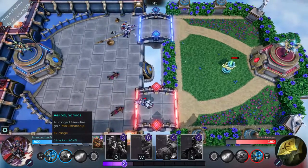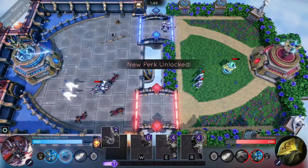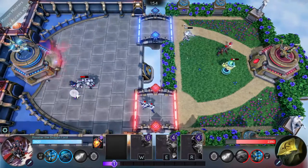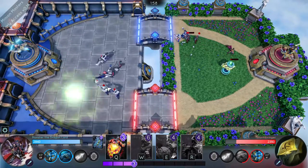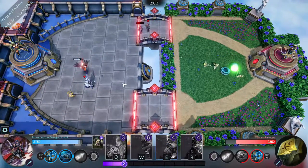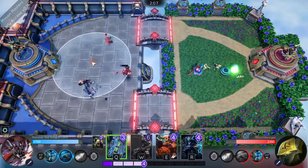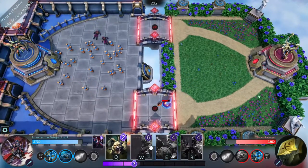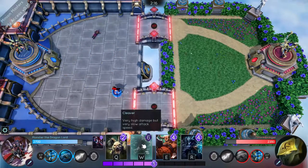When you get to the second set, you get aerodynamics - all ranged friendlies gain marksmanship, so they get plus two to their range. This is one of their bigger, stronger guys, so as you can see he just demolishes my guys. Let's do that so I can get him to explode. I am not doing too wonderfully this match, but we will succeed. Let's actually let it build up and I get my cleaver guy - it says very high damage but very slow attack speed.